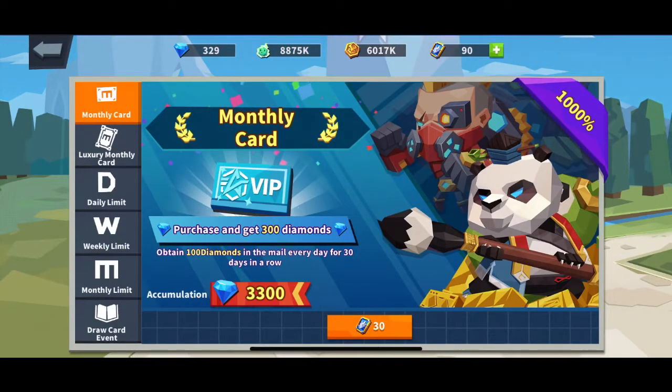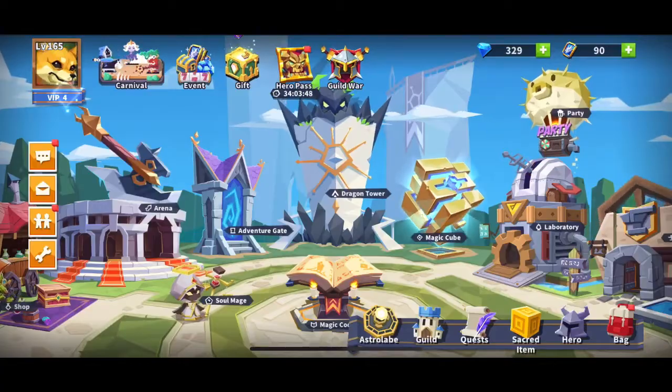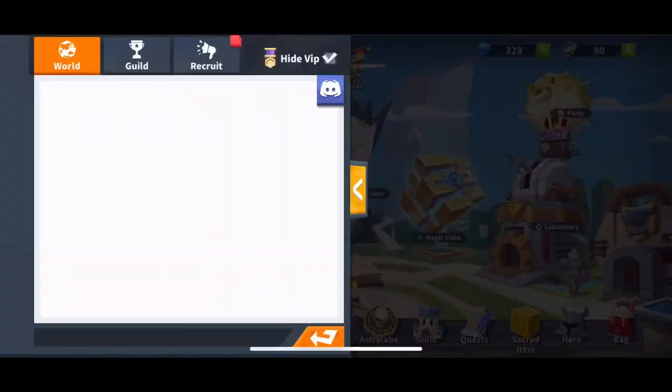Gifts is where you go if you want to pay to win — if you want to spend money on this game, you can buy anything there. That's also where you buy VIP. I'm a VIP partner because I decided to spend a lot of money.